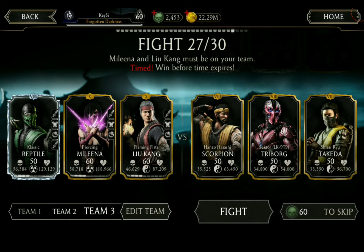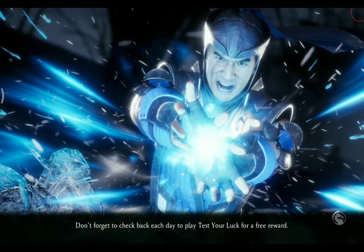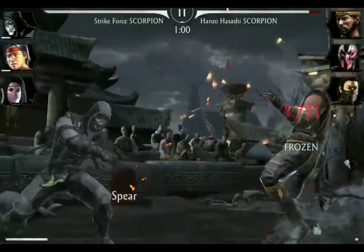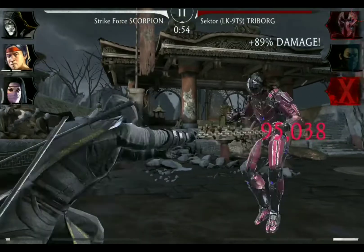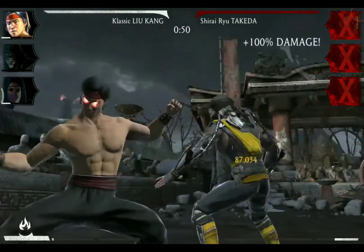Now a little change in the team, and we will go in with Strikeforce Scorpion, Classic Liu Kang, and Classic Mileena. We open the match with Strikeforce Scorpion, going for special one attacks — the first one against Hanzo. Hanzo is out. We interrupt Sektor with the second special one, and Sektor is out. Tag to Liu Kang, we interrupt Takeda with a special two — victory.